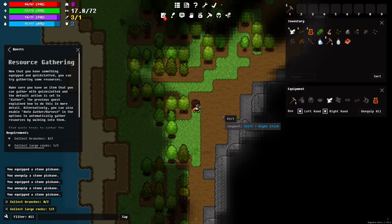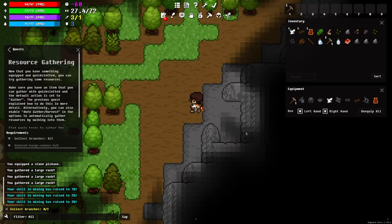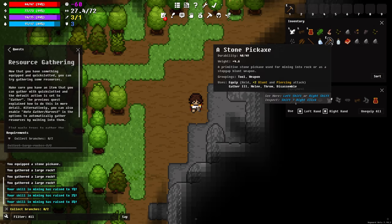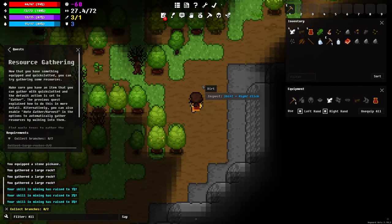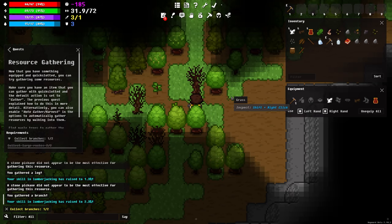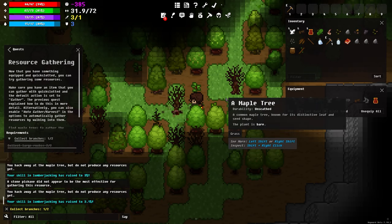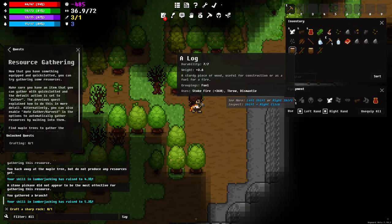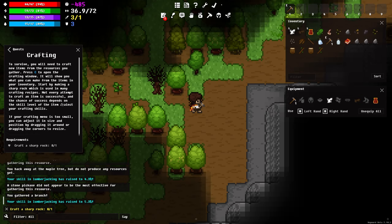Back to the quest — we're going to collect some rocks, so I'll go up to some rocks and press one. Got a bunch of rocks. Now it wants branches, and I don't have anything great for chopping trees, so I'm going to attempt to use my pickaxe. I'll go to a bare tree because I might be able to get some branches that way — there we go, got two branches and two logs.